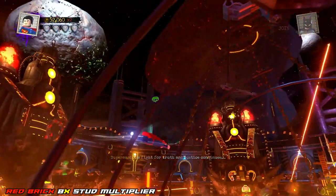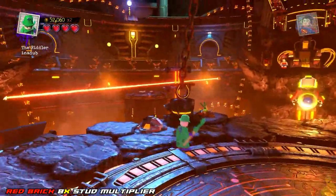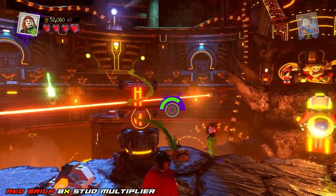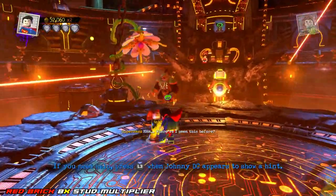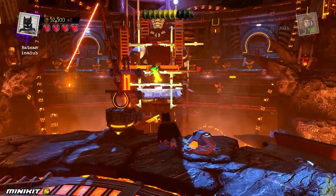We're going to switch back over to somebody who can fly to get off this balcony on the left-hand side. What we really need to do is make it to the middle ground and find somebody with the ability to manipulate plants — chlorokinesis, as I've been calling it. Go ahead and water that flower and collect that red brick.